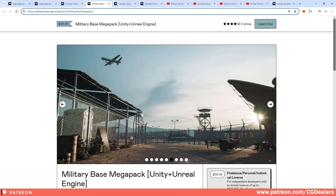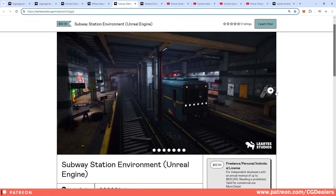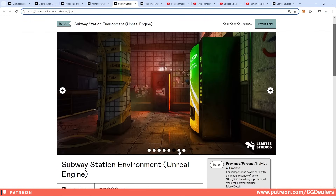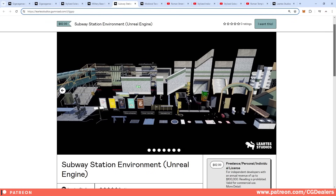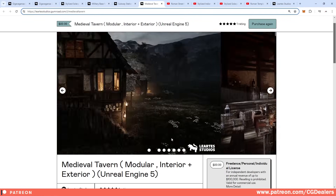Some other props and weapons are also included. The next one of my favorites is this subway, because it is super realistic. The awesome thing about this subway is that it's all modular, so you can build your own subway and think about how you want to create the layout.